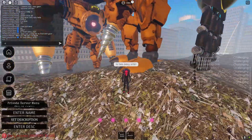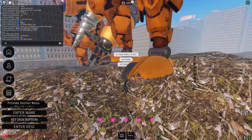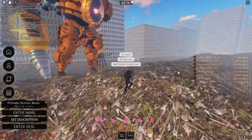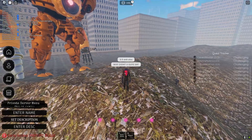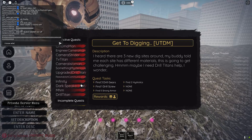Keep in mind you need the drill Titan in order to actually drill in the ground. If you don't have that, you will not be able to drill and get these items. So just keep that in mind. If you're struggling on finding these dig sites, just make sure you have notifications on.